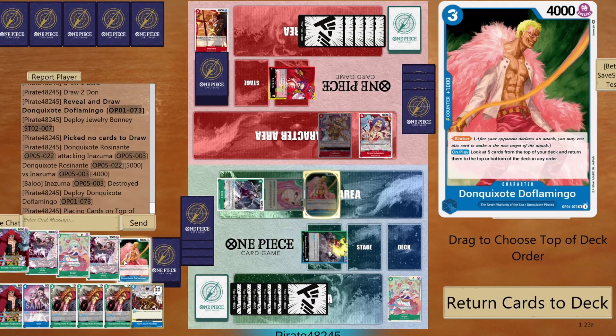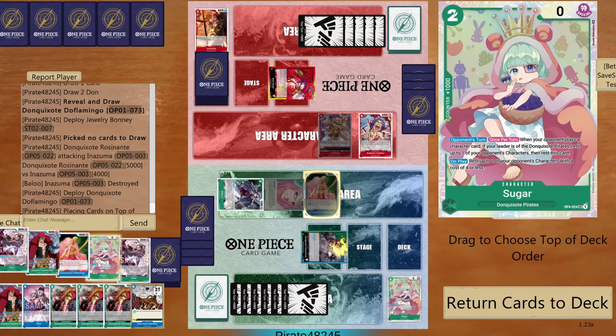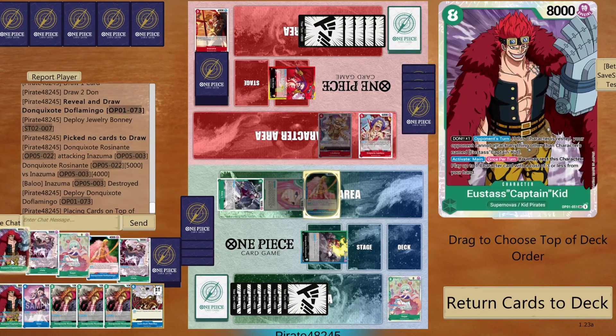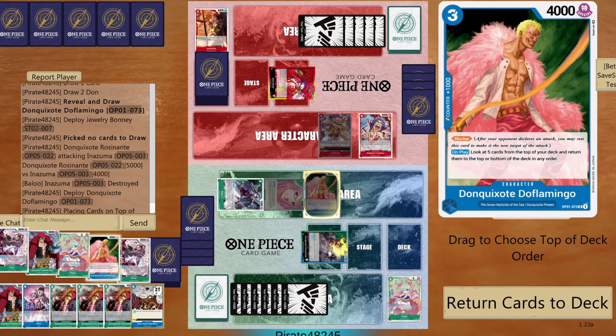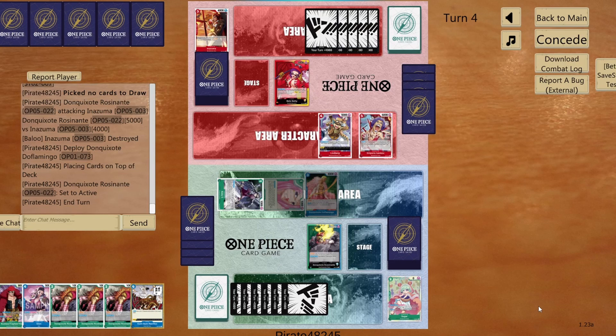Now let's go 5 to Inazuma, because I want to be sure that I might be able to get rid of him. He decided to let it go. Let's place him on top. Great start. So I want to get maybe a 2k counter for the time being. And then I'm going to play Eustace and Doflamingo, and play around that. Let's grab Sugar — no, Sugar doesn't bring me any value, so let's grab a 2k counter. Eustace, or not. That should be good, okay.